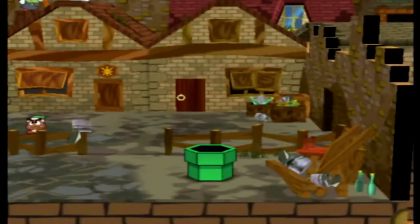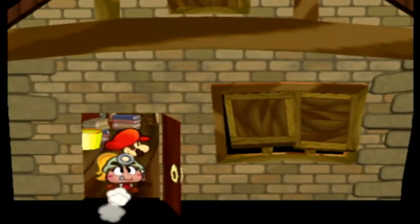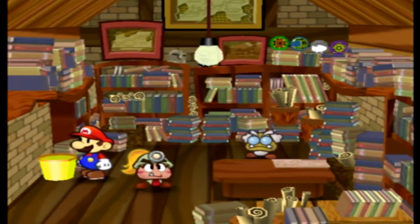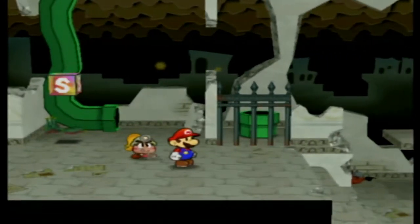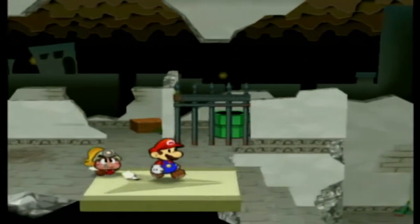I actually forgot to show off something — I'm going back up to do it right now. There's been so much story and dialogue that I haven't had a really good chance until now. Let's go talk to Professor Frankly, but more importantly this trash can. If you miss a tattle on any enemy, at the end of the chapter you can pick it up from this trash can. So there are no missable tattles in this game, at least if you keep checking the trash can.